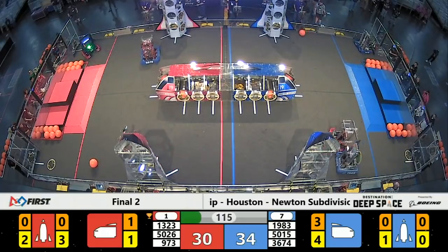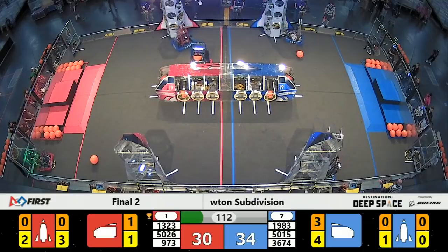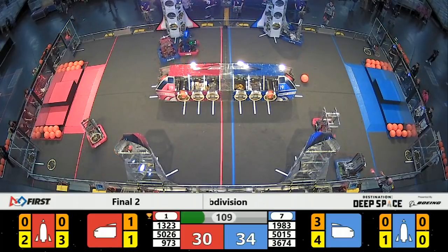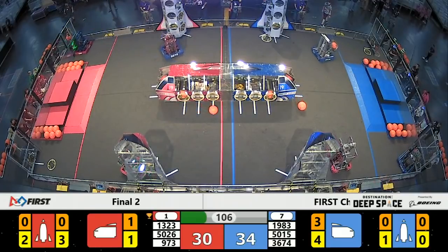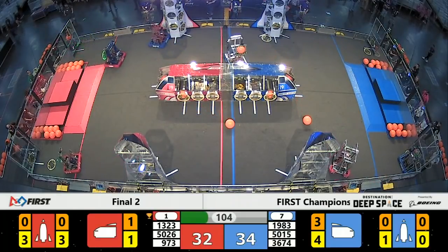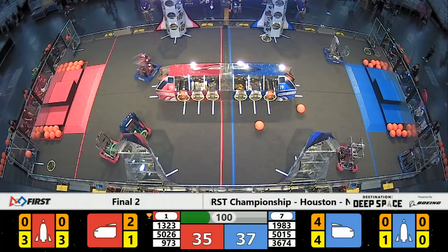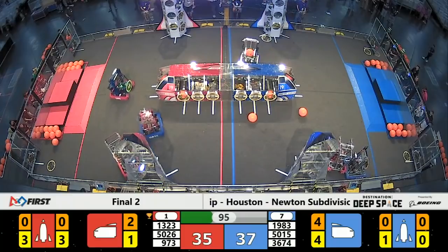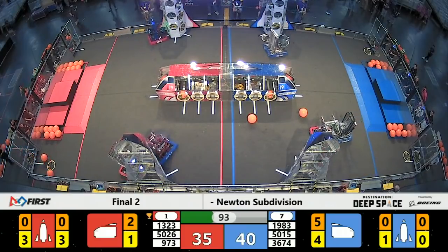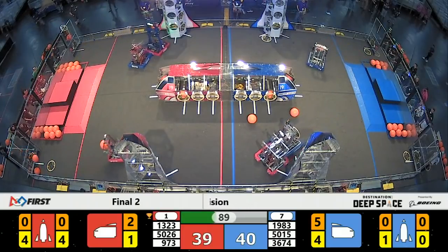SWAT bot looking to take some lessons they learned from the first finals match on how to defend 1323. There they go — nice little blockade by that Blue Alliance machine. You just got to slow them down; it's hard to stop them. 1323 gets where they're going eventually — very good machine, fast, maneuverable, and they'll push you out of the way too if you're not careful.